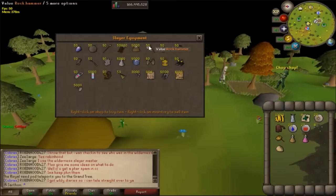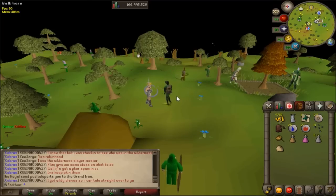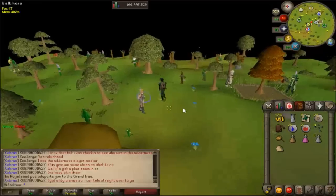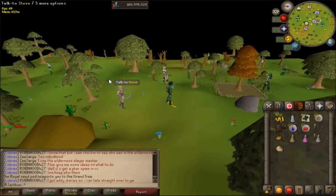So first, in order to get the flippers you're going to have to go ahead and trade a Slayer Master and buy some fishing explosives. I would buy 100 — it took me roughly about 80 to get the flippers. Then you want to go ahead and take the fairy ring to AIQ.